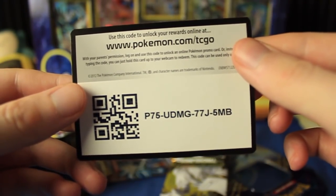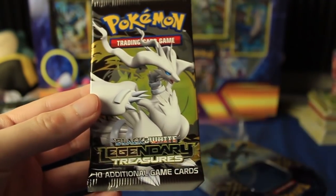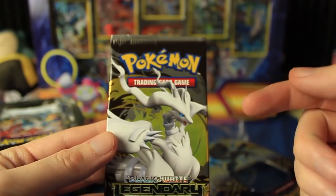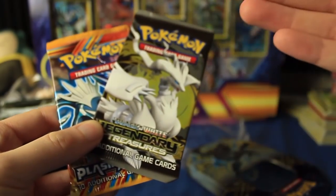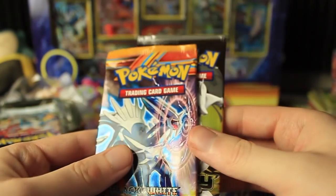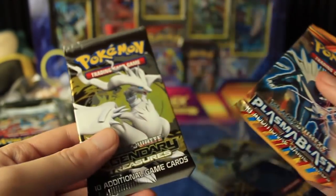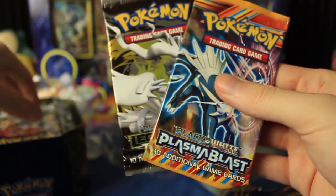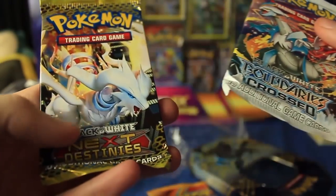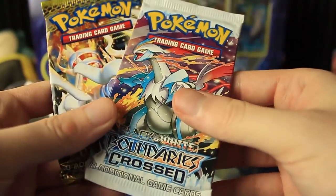Here's the code card that we're gonna have for this set, and we have a Legendary Treasures pack right here, which is a set that I have ordered a booster box from but it's just not here yet — probably gonna be here sometime in March or something. The thing is, when you order stuff packaged with pre-order items, they don't ship it until the pre-orders launch. Anyways, we got Plasma Blast here, and we also have two more packs: a Black and White Next Destinies and Black and White Boundaries Crossed.